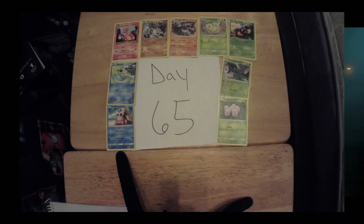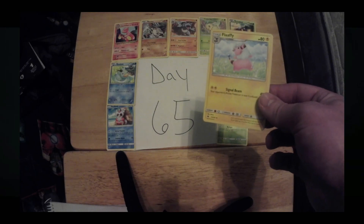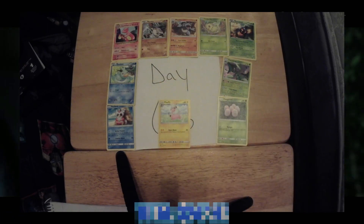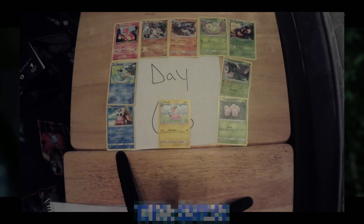And last but certainly not least, we have ourselves a Flaaffy, 77 out of 214, current value 31 cents. That brings our total up to 247 dollars and 62 cents. Thank y'all so much for joining me today. This is CSReaper73 of DoomChina42, signing out. Thanks for watching.